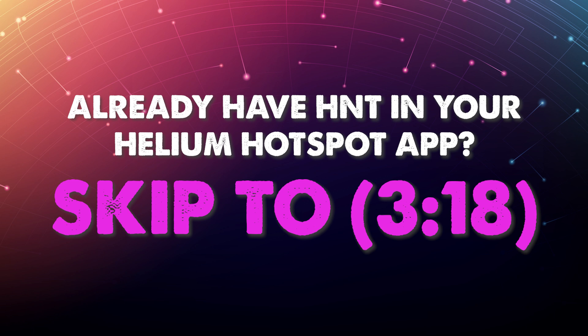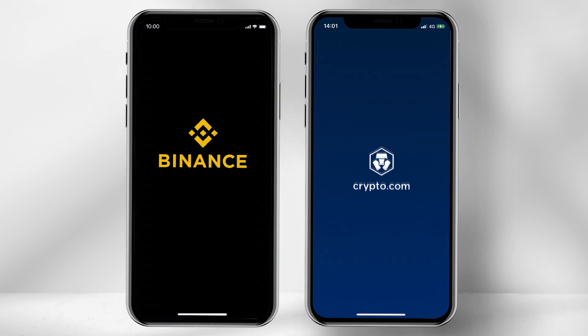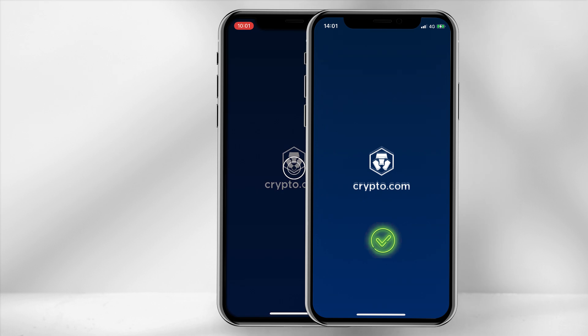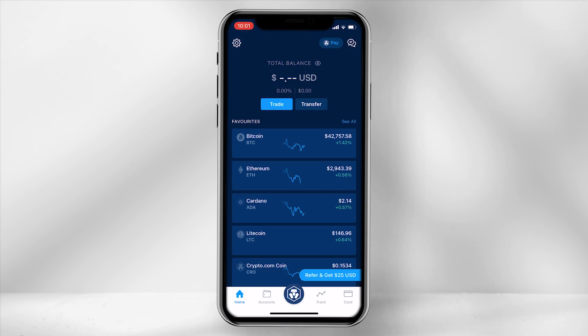If you have already enough HNT within your Helium app, you can skip to the updating antenna and location section provided in the timestamps below. To transfer HNT to your Helium Hotspot app, you can pay with any crypto wallet that supports HNT transfers. I will be using Crypto.com. If you do not have any HNT, you can purchase some using USDC or USDT.